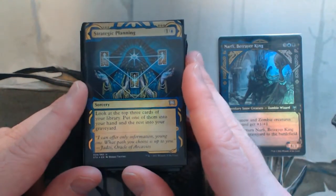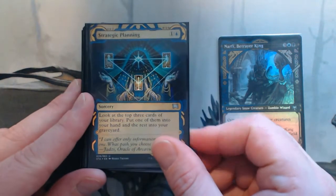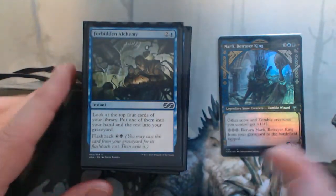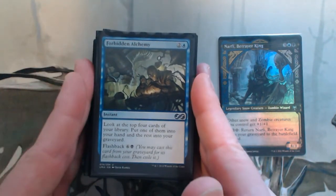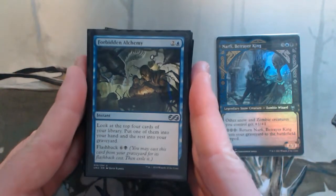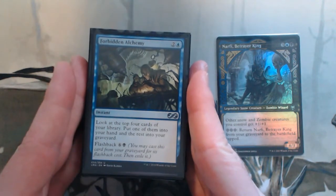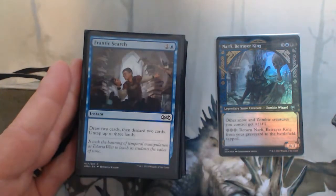Strategic Planning — same thing as Ransack the Lab, you put two in the graveyard and one in your hand. I've got a nice foil Garkai one. Forbidden Alchemy — this one is three mana but it's instant, so I'm already holding up three mana for Narfi. If nothing happens I can just play this, and it does have flashback. It looks at the top four and I get to put one in hand, the rest in the graveyard.